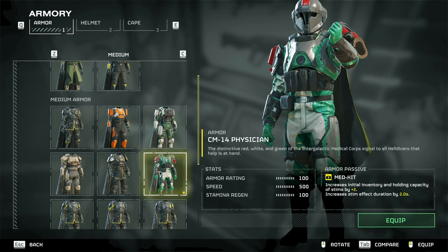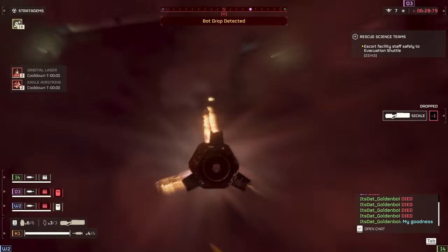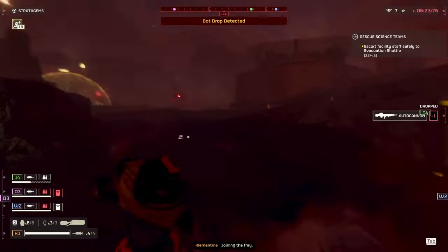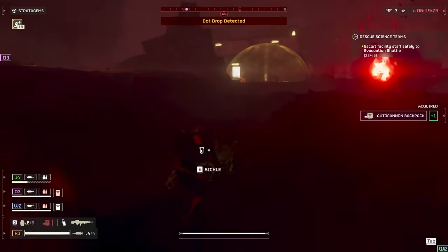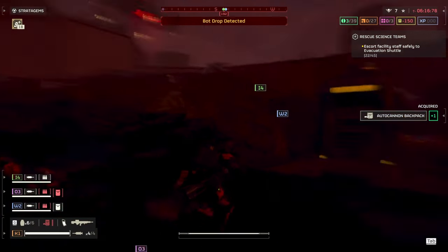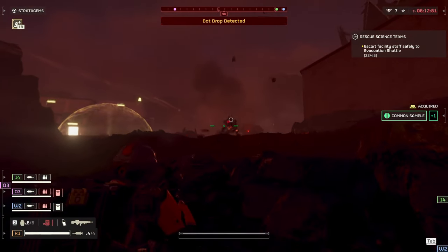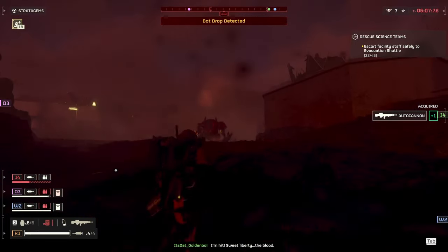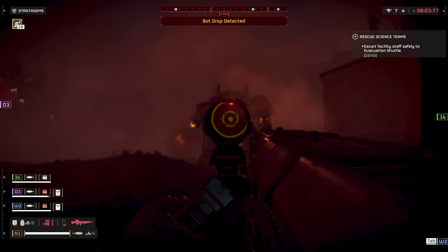Next we get the Med Kit, which increases the initial stim inventory and total capacity by two and increases the stim effective duration by two seconds. The key thing here is those two extra seconds of near-invincibility — you stem and you've got three or four seconds before you start taking damage again, unless you take a lethal hit. If you find yourself constantly getting shot, this would be great for you.